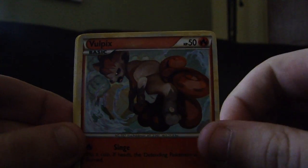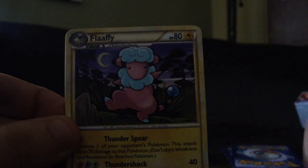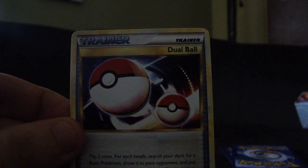I'm going to move this out of the way because I think my camera is having a hard time focusing on that in the background. So we'll start off with a Totodile, Magmar, Chikorita, Vulpix, Pineco, Cheetah Leader's Cheer Supporter, a Flaffy, and a Dual Ball Trainer.